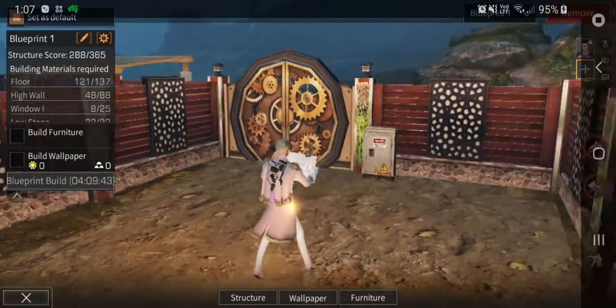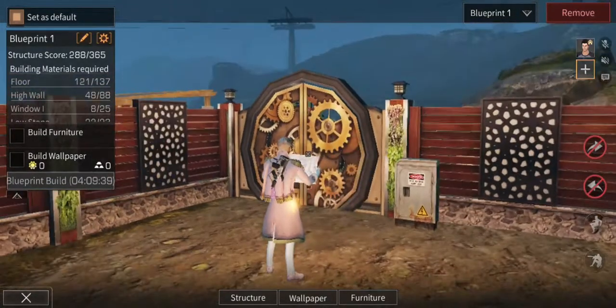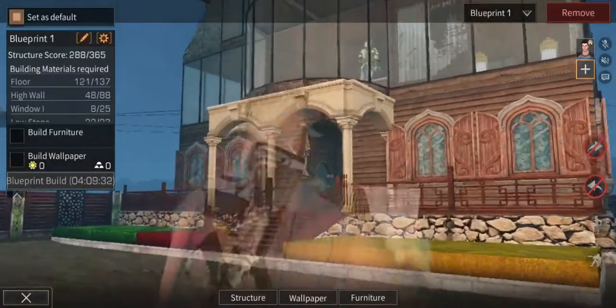Hello everyone, this is Darkeen with our Manor Guild. This time I'm in blueprint mode to show you my previous house. Obviously I don't do the wallpapers in this, but this is what it was.